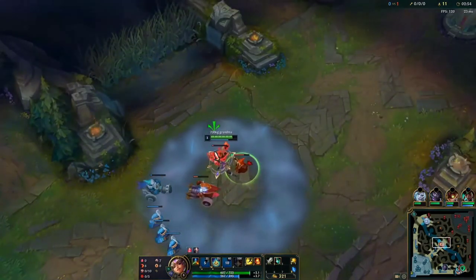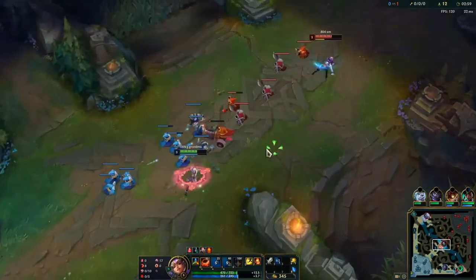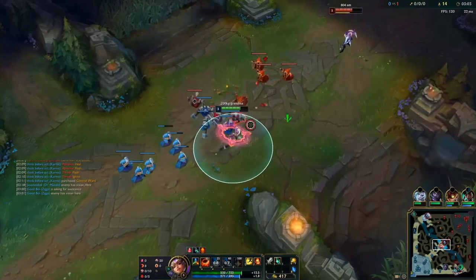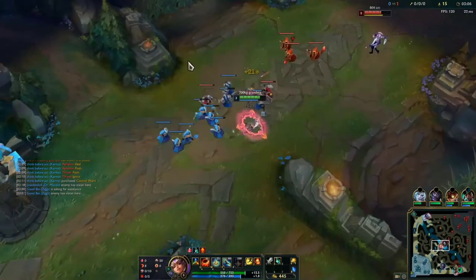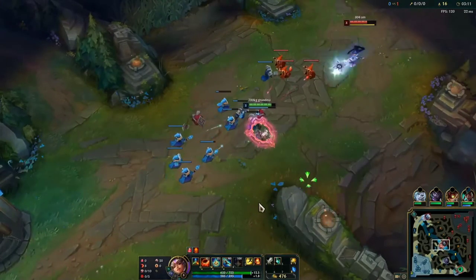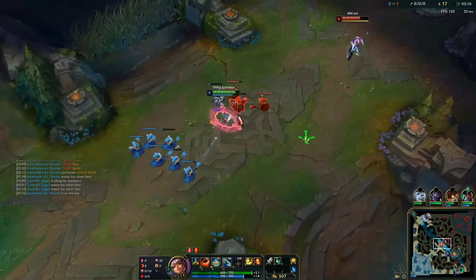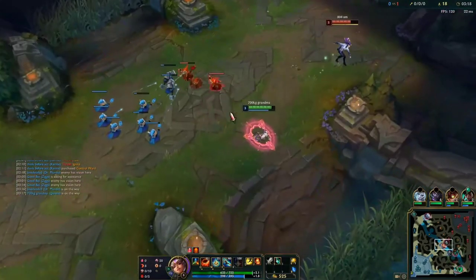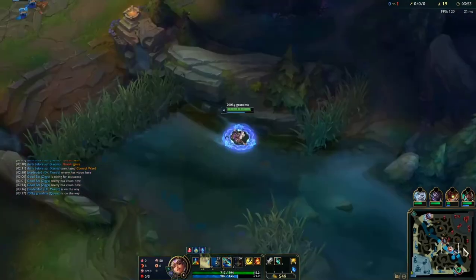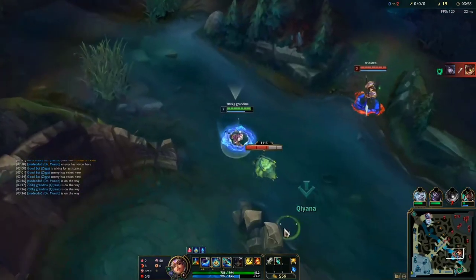I go for the trade after seeing her miss that Q, taking the trade opportunity. I'm stacking a wave so I can use it to roam to bot side and help secure scuttle or whatever it may be. Then I see Zin, so I'm going to help Zin and Mundo — I path bot.